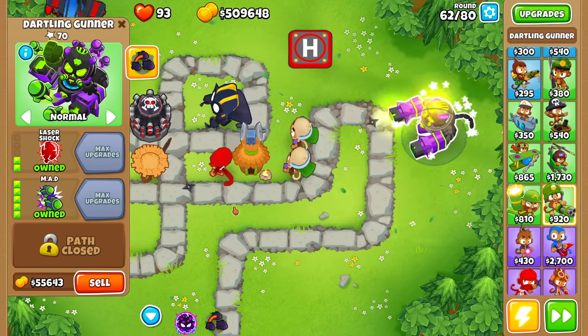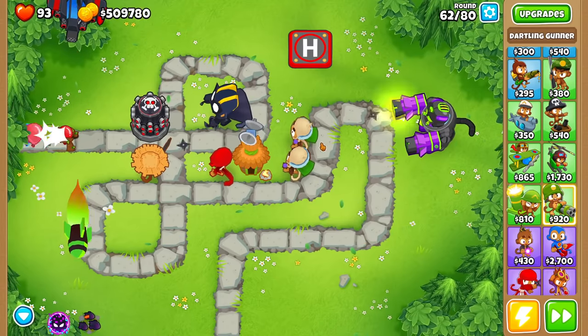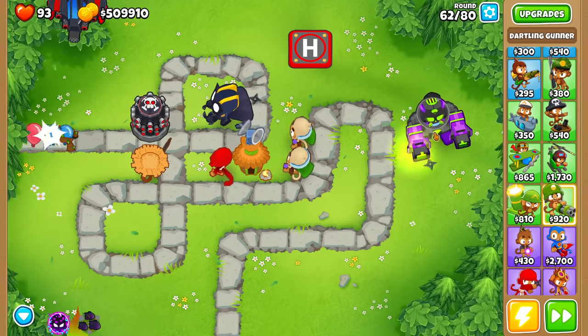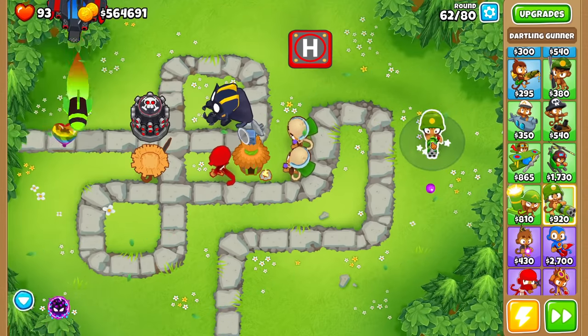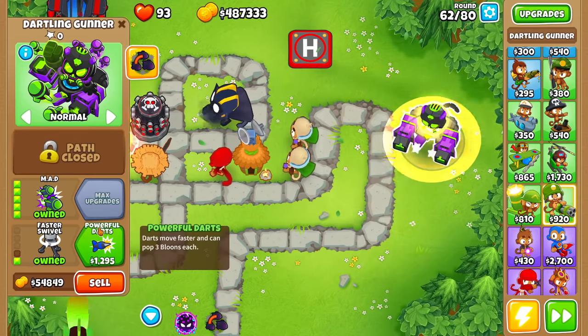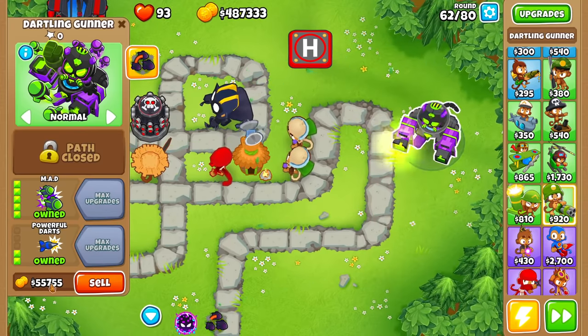I'm sure we can find a good upgrade for this dartling gunner — it should be absolutely amazing, but it's just not good. It's literally shooting out one shuriken every second — that's so bad. It looks pretty cool because the MAD always looks cool, but that sucks. Why can't we find something actually good for the dartling gun? Let's go for the MAD again and the faster swivel, the powerful darts — no, this thing just sucks and it's crashed my game again.